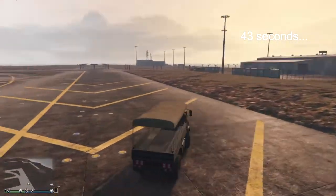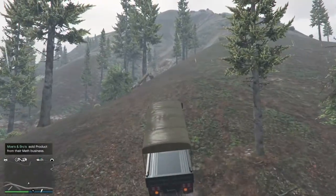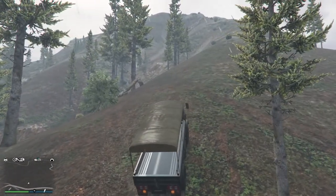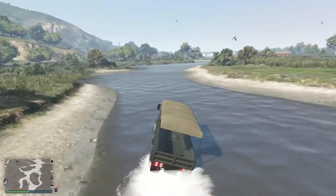Now let's look into the Vatir's off-roading capabilities. The Vatir has amazing traction off-road, but the engine is not powerful enough to get it up steep inclines. It can also drive through semi-deep water that most vehicles cannot.